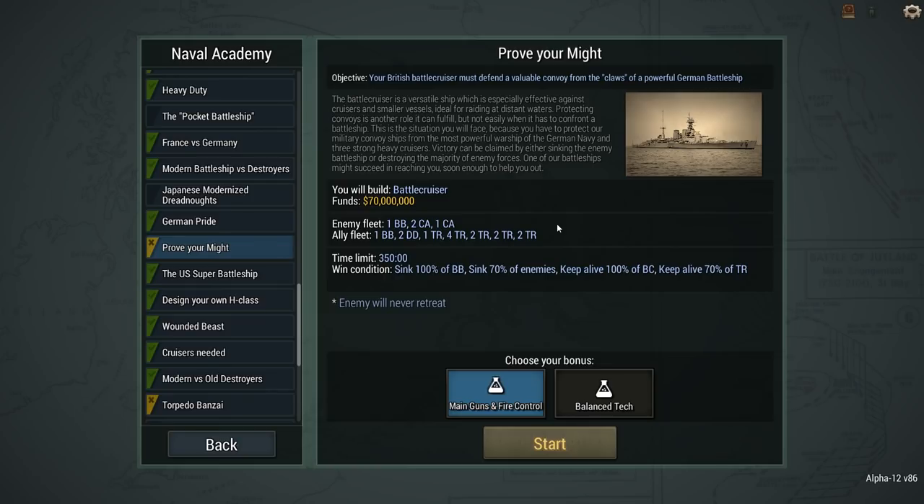Protecting convoys is another role that it can fulfill, but not easily when it has to confront a battleship. This is the situation you will face, because you have to protect our military convoy ships. We have to protect the military convoy from the most powerful warships of the German Navy and three strong heavy cruisers. Victory can be claimed either by sinking the enemy battleship or by destroying the majority of enemy forces. One of our battleships might succeed in reaching you soon enough to help you. Hopefully.